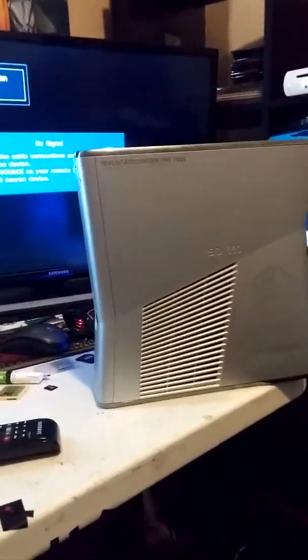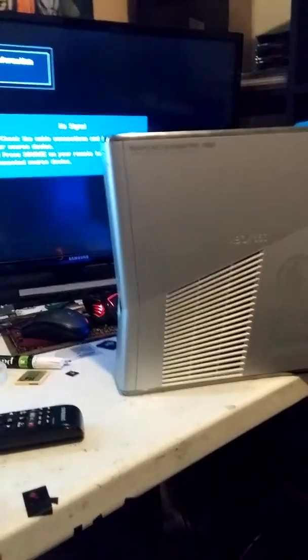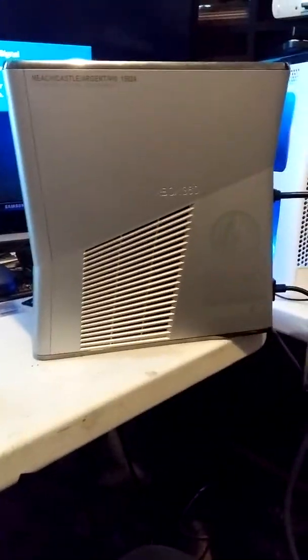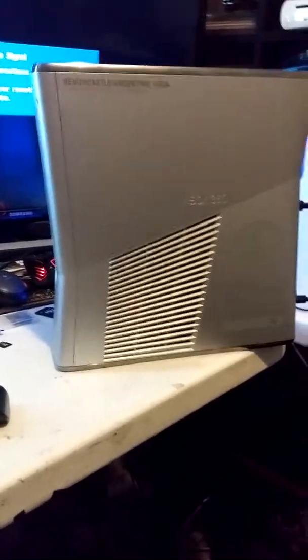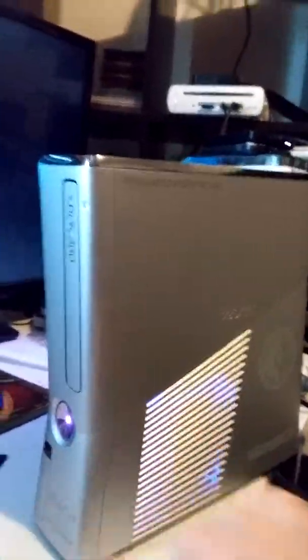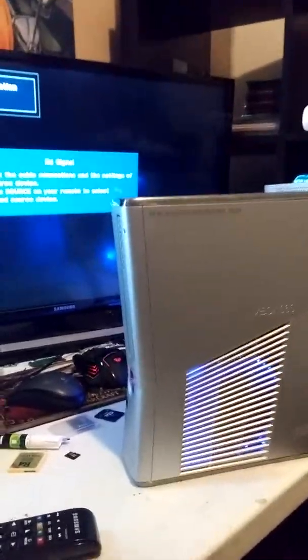This video is for Adrian Esteban. It is 3:11 p.m. on December 14th of 2017. This is the custom-ordered 1TB Halo Reach Edition RGH Xbox 360 Slim. As you can see, you have your blue fan lights and the purple up front.